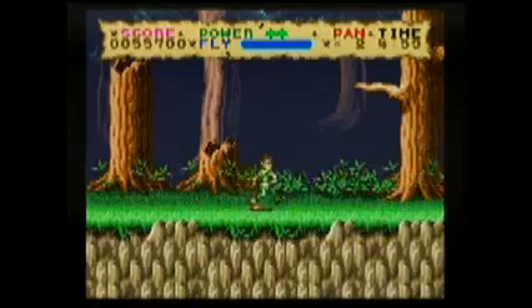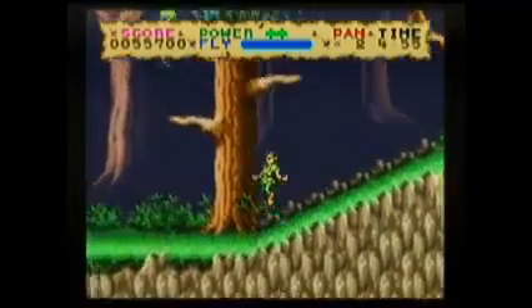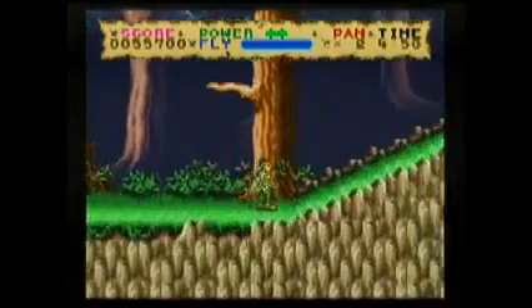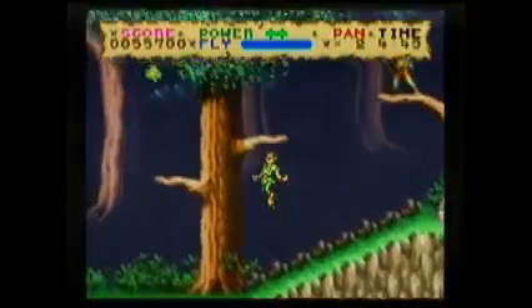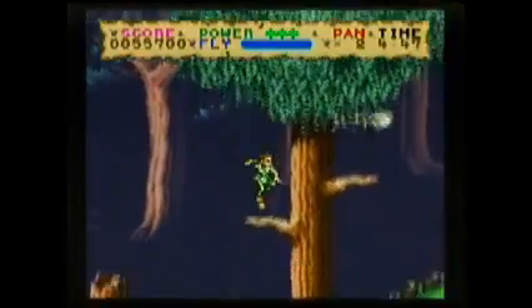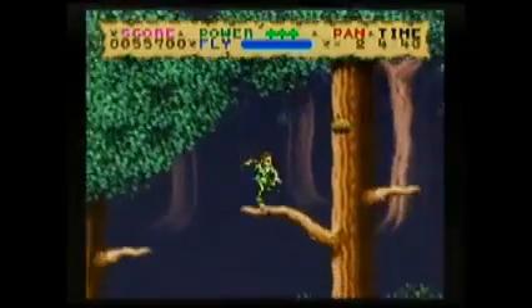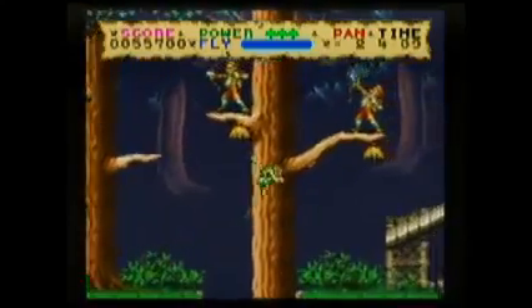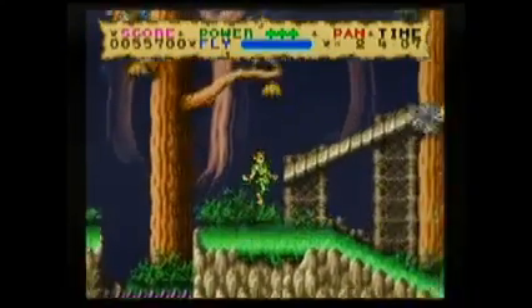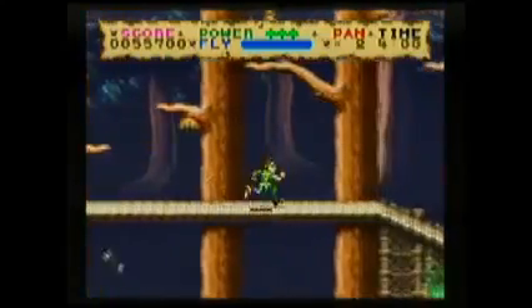You start off by using your sword, which gives you a long-range attack weapon, because every time you slash it, a projectile comes out. Unfortunately, you won't be able to keep it for very long, because whenever you get hit, you lose the sword and you're stuck with the dagger. It's a simple side-scrolling game, so really all you have to do is keep going right, and you just gotta be careful and watch what you're doing. The hard part is that sometimes out of nowhere there could be pitfalls that you don't see coming.